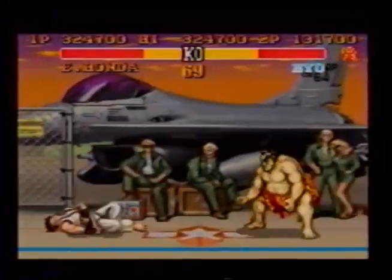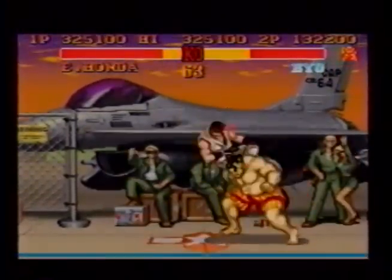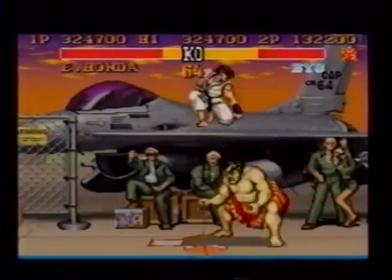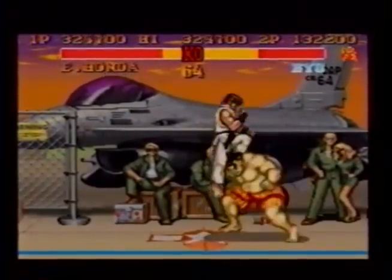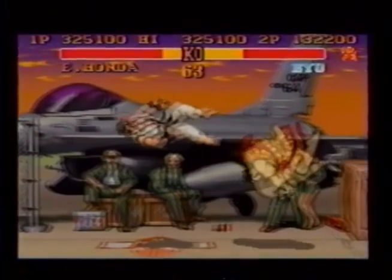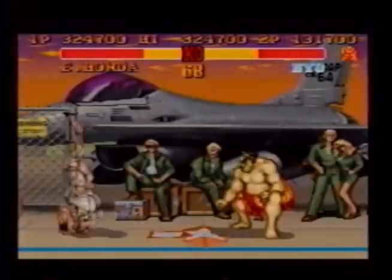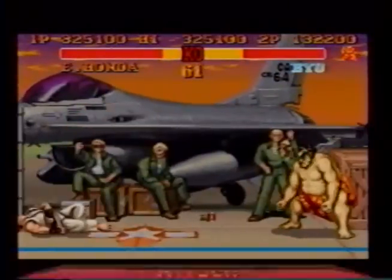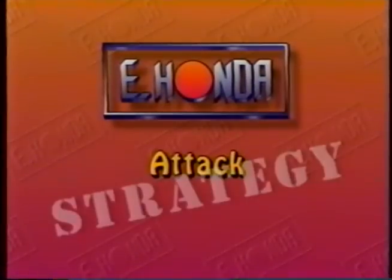E. Honda may be down but he isn't necessarily out — get up again with the sumo headbutt by pressing the jab button. When you see an opponent charging at you, counter the attack by pressing forward and the jab button at the same time.